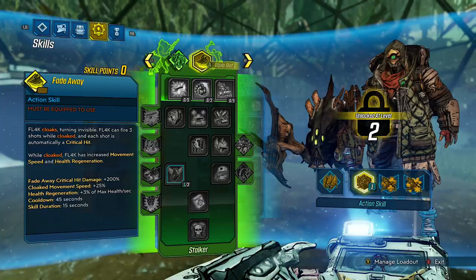For the action skill, you will have Fade Away. Flag cloaks, turning invisible. Flag can fire up to three shots while cloaked, and each shot is automatically a critical hit. While cloaked, Flag has increased movement speed and health regeneration. Fade Away critical hit damage: 200%. Cloaked movement speed: 25%. Health regeneration: 3% of max health per second. Cooldown: 45 seconds. Skill duration: 15 seconds. This skill is similar to Zero's Deception, except when you shoot, you won't end it. This action skill is one of my favorites and definitely makes running and gunning more exciting.